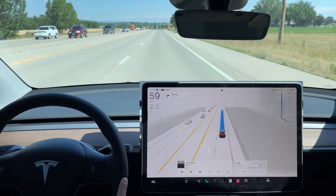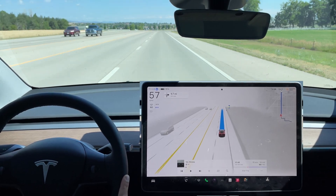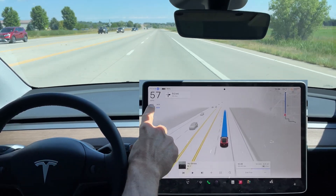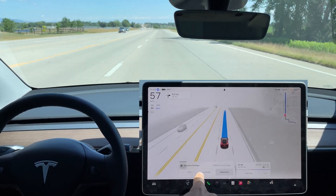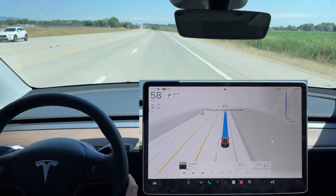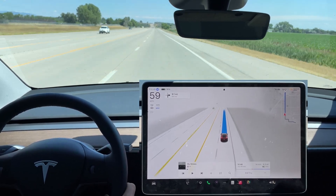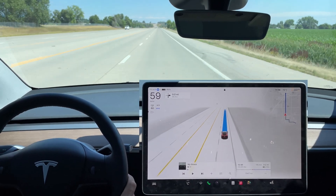A cyclist is up ahead on the shoulder. FSD slows down while we pass them, which is interesting since the cyclist is way over on the shoulder. We're on a 60 mph road going 57, and I have autopilot set to assertive — it should be going over 60. I think without much traffic around, it's having trouble judging speed. Some traffic is coming up in the left lane; let's see if it increases speed.